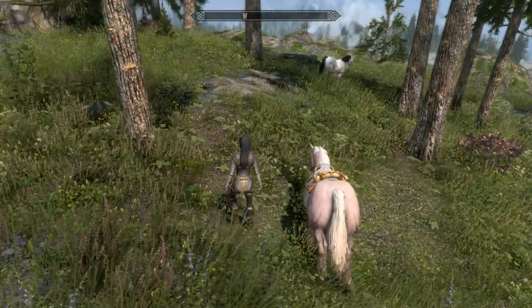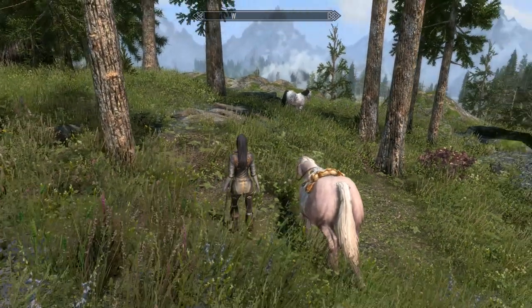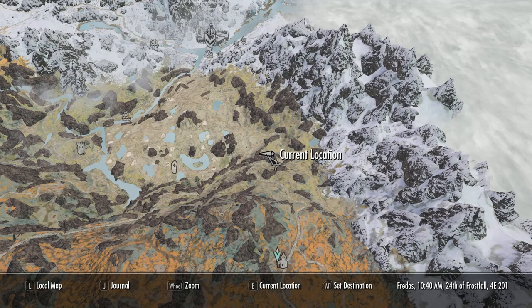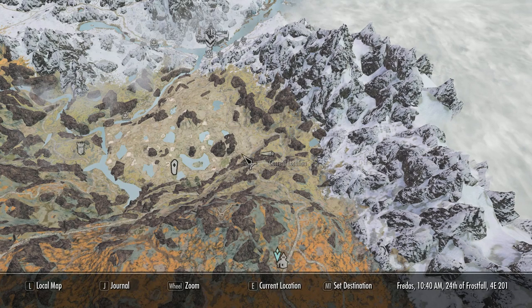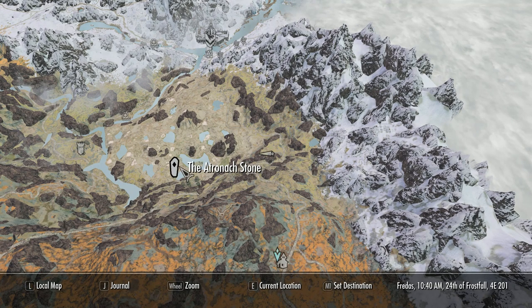That's it — you've found the white horse. Just to see where we are: we're just past the Atronach Stone, just past the Shorestone, all the way down there. You've got Windhelm just in the distance, and obviously you've got all the swamps and the hot springs around. So that's exactly where the horse is.